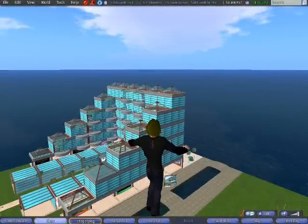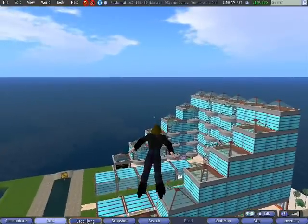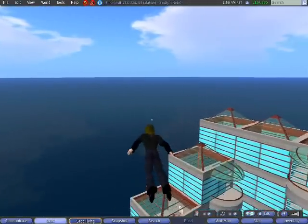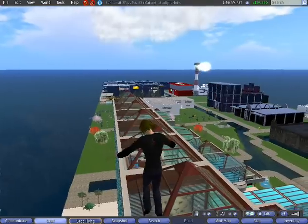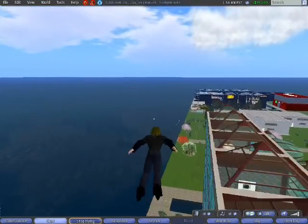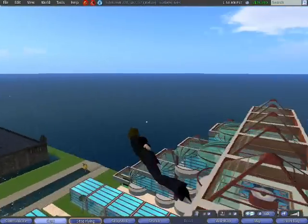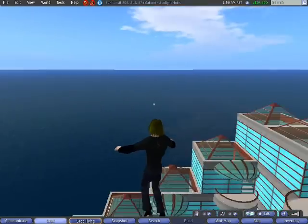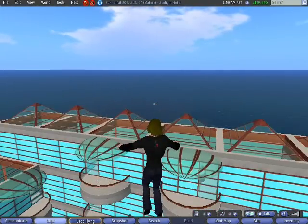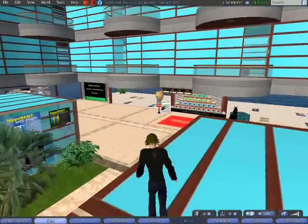Hello, and welcome to the beautiful sim of Sukhumvit, Thailand. We are at the beautiful Sunlight Hotel, your second home in Second Life. The coordinates for this hotel are Sukhumvit — that's S-U-K-H-U-M-V-I-T — 220, 220, 21.